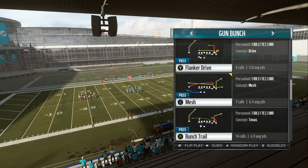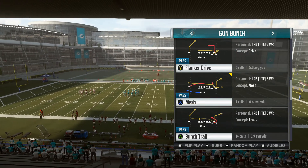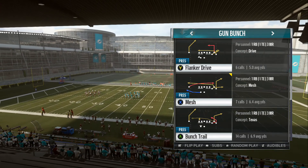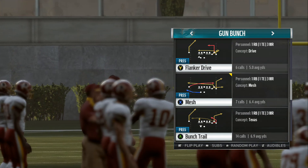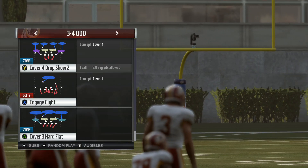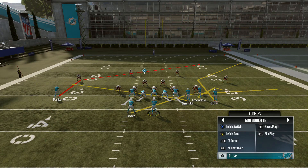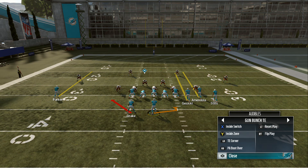All you got to do is go to Gun Bunch and pick a play that has a post on the left side of the field. It doesn't even matter what side it's on, just make sure it has a deep post play. For example, I'm going to pick Bunch Trail here. In other formations, you're going to notice something like New England Book probably has Gun Trips Tight End — it works on either Gun Bunch or Gun Trips Tight End.